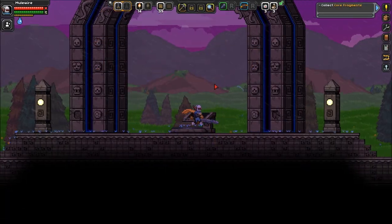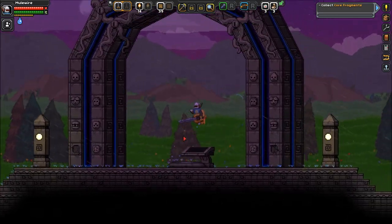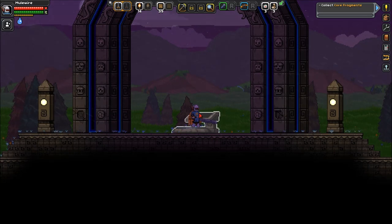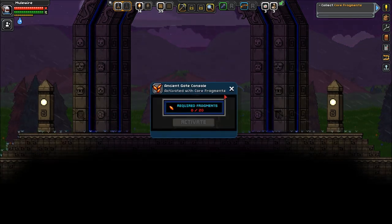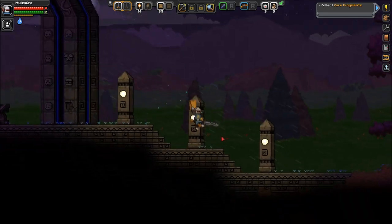Hey, what's up guys? Mule Skull here. Welcome back to Starbound Episode 2 with MuleWire. Here I am at our archaic energy source. We need to get some core fragments. Let's get on it.